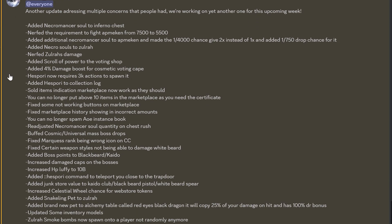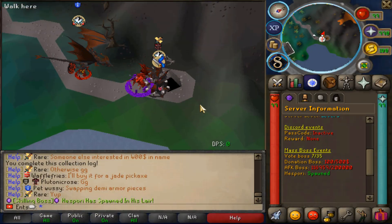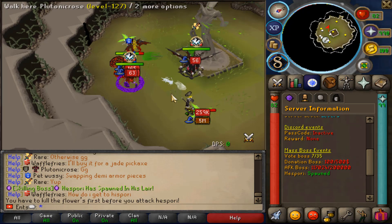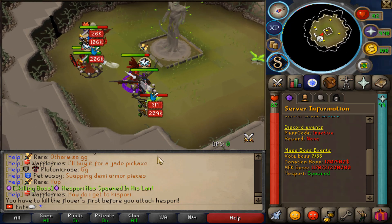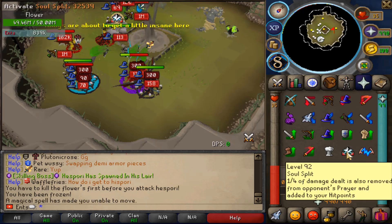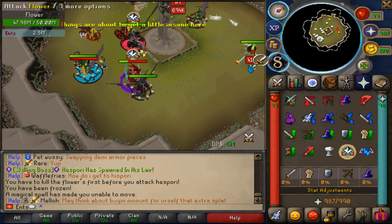Added scroll of power to the voting shop. Added four percent damage boost for cosmetic voting range. Added Hespory to collection log. Soul items indication. Marketplace now works as it should. Fixed some not-working buttons on marketplace. Buffed cosmic universal mass boss drops!